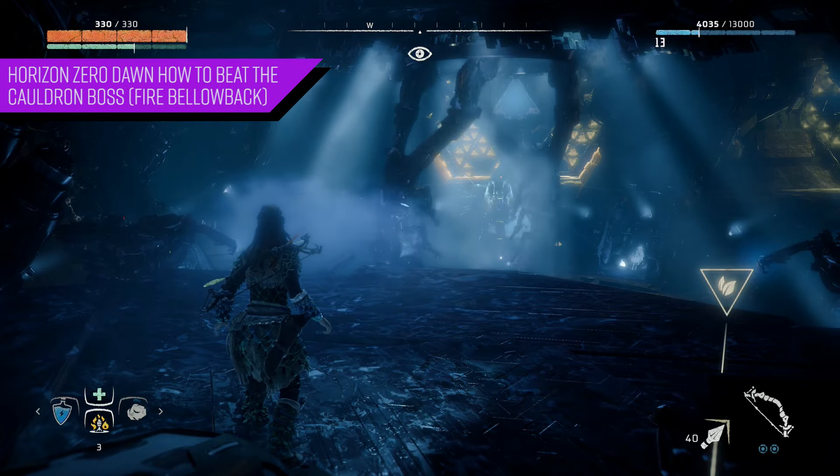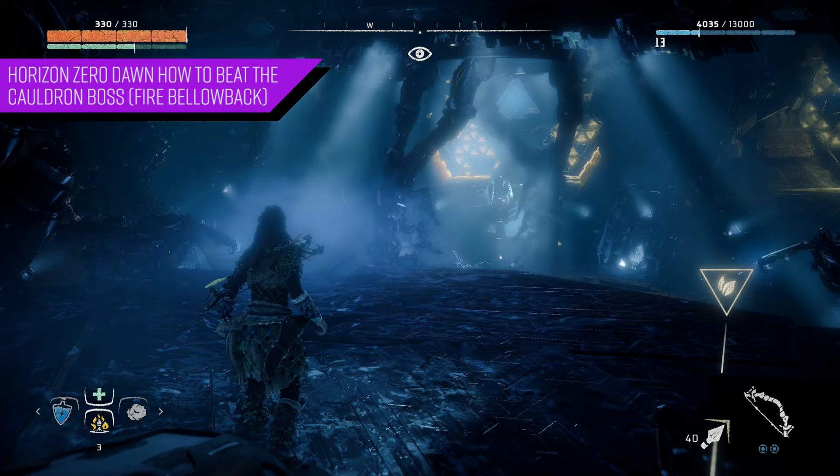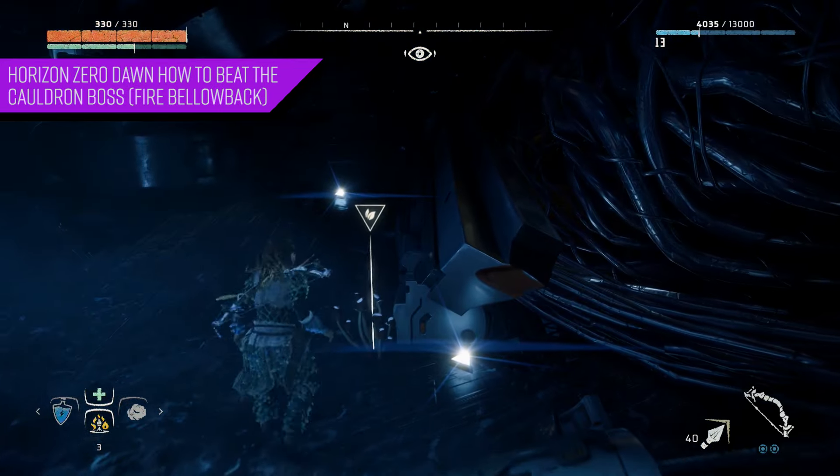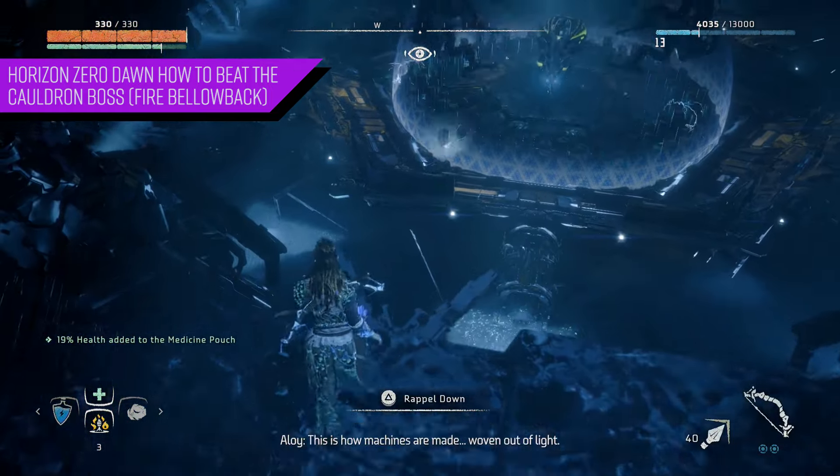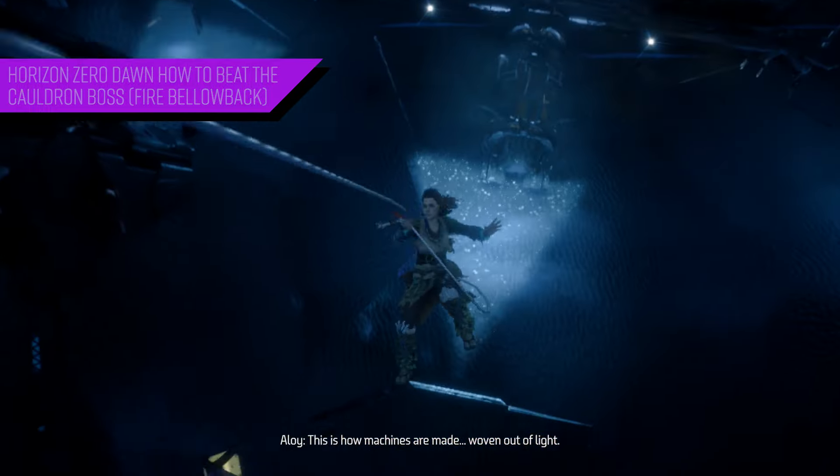What's going on everyone. In today's Horizon Zero Dawn video, I'm going to give you some tips on how to beat the Cauldron Sigma boss, the Fire Bellowback. I'm going to show you a few different strategies on hard and very hard difficulty levels. So with that, let's get started.